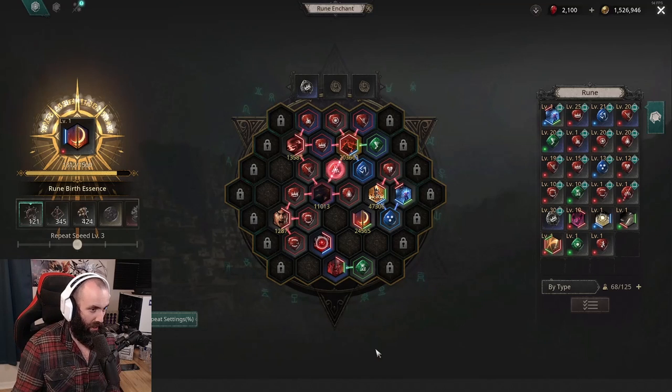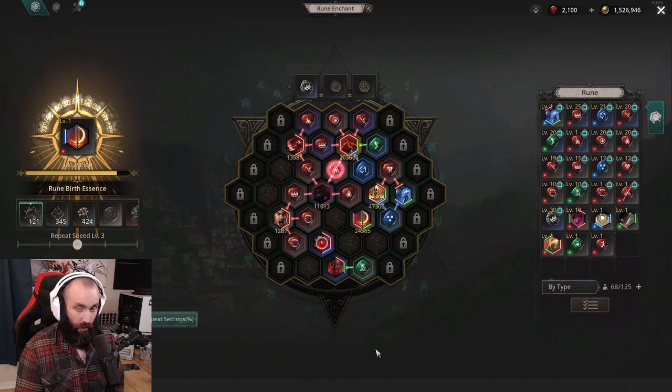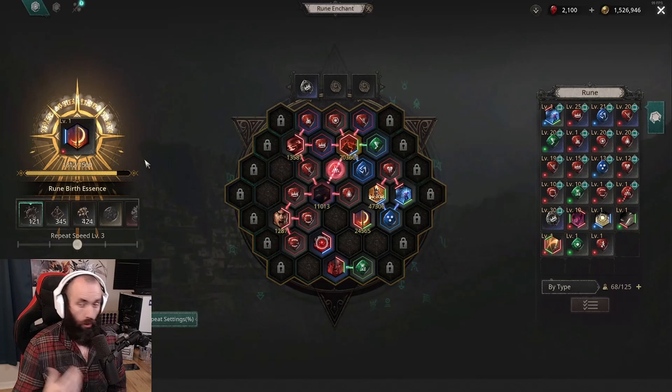Many of you are trying to get your five and six links right now, or maybe using three links. Whatever way you're going about it, when you are re-rolling skill gems or skill runes, don't use your primary one that you're currently using — unless you've already upgraded it and it's only three links, in which case you've got pretty good odds of getting at least a four link. But if you're trying to get a four, five, or six link on something like this crescent slash at three links, don't go past a four link.